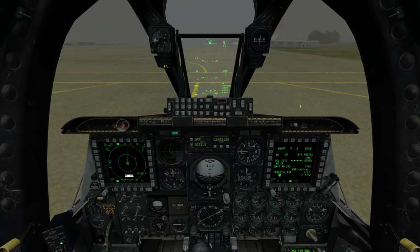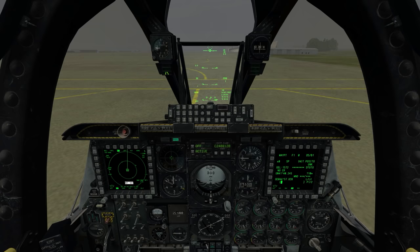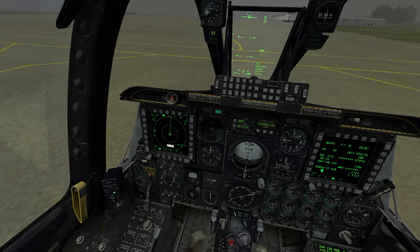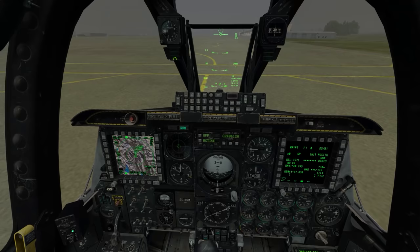The very first thing you should always do when you hop onto a multiplayer server, regardless, is to read the briefing. The briefing will always tell you everything you need to know. I keep getting questions like 'I just hopped on a multiplayer server, I don't know where to go.' Read the briefing — or look at your waypoints. In an A-10, you just look at your TAD, scroll out, and you see all your waypoints. But that's if you have EGI.